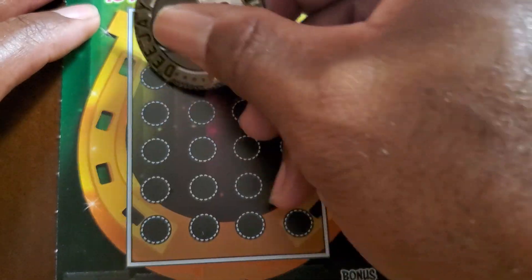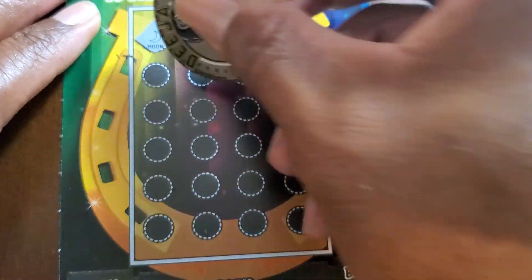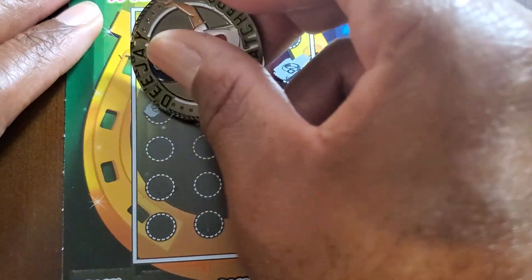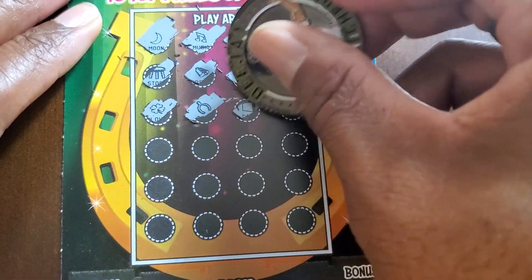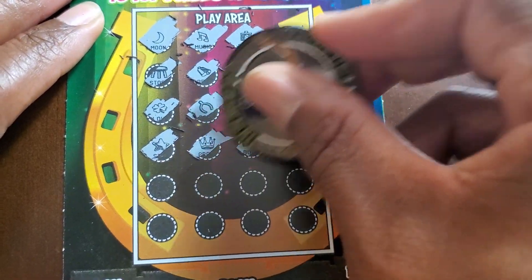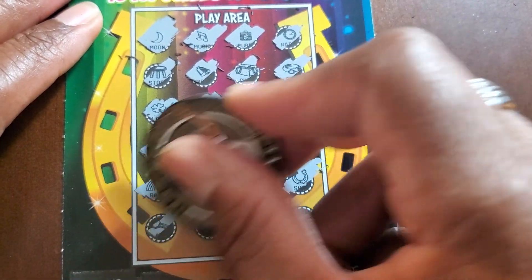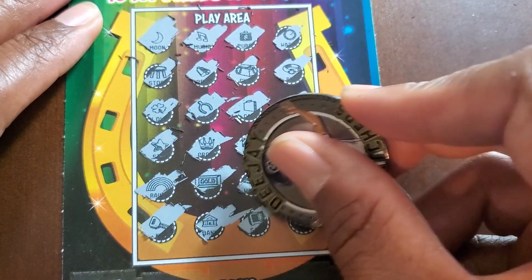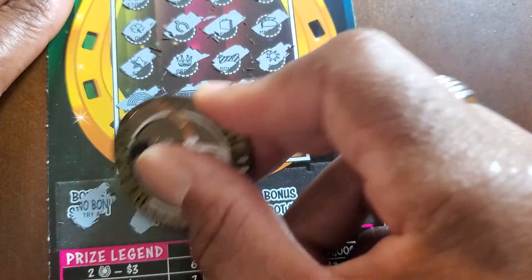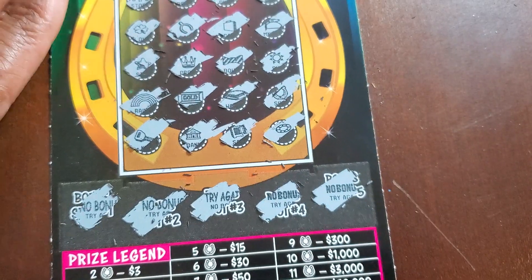Last ticket, guys. Let's see how we do. Some little random symbols up here — it's a faker wishbone. Oh, they gave me one. Okay, we just had one. Let's see if we can do something with the bonus again. No bonus, no bonus. Try again. Kick rocks and beat it.